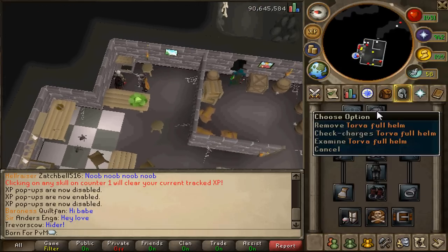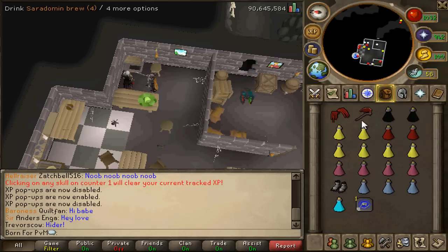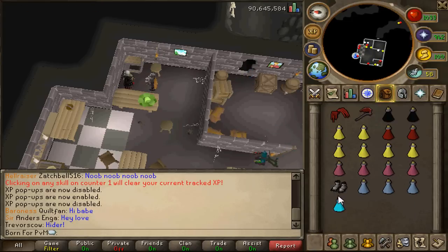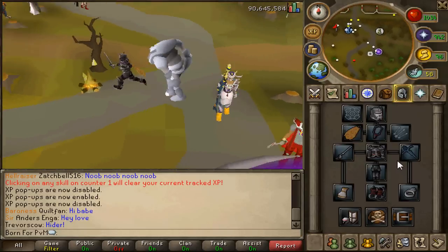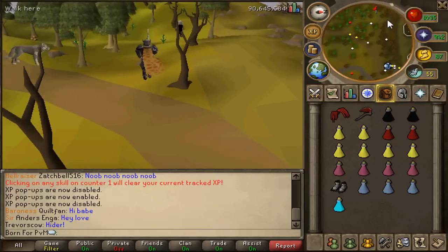So there are two ways to get the boots, and you can do any armor you want — you can do rune, bronze, torva, doesn't really matter — and of course you can bring sharks or Saradomin brews. I'm obviously bringing the top gear. Let's go ahead and get to the Relic of House portal by any means necessary, then run west. I used a house tab, but you can go from Camelot and run up if you don't have house tabs.